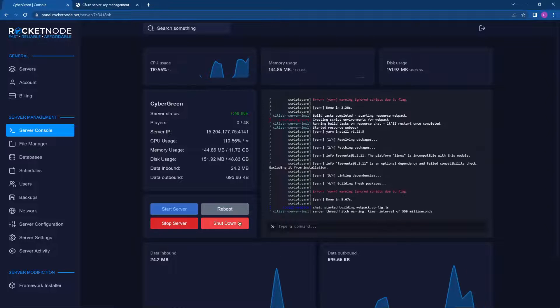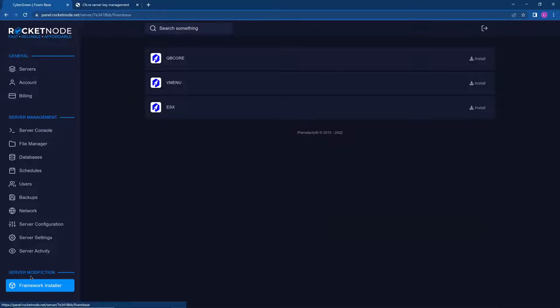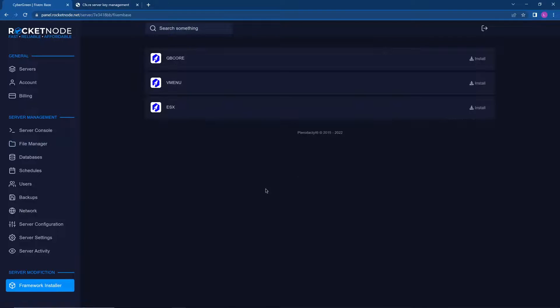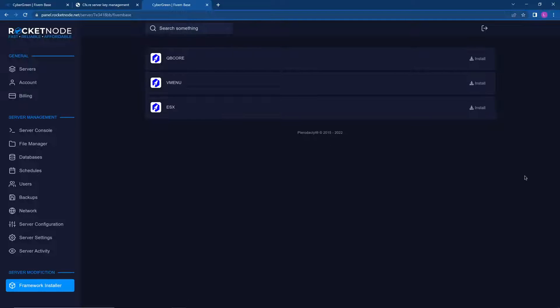Now I'll show you a great feature of RocketNode's panel: the framework installer. RocketNode has a QB Core, vMenu, or ESX pre-installer where you can literally one-tap install the entire server framework and you're pretty much good to go. For example, I'll click Install vMenu and it's practically installed.